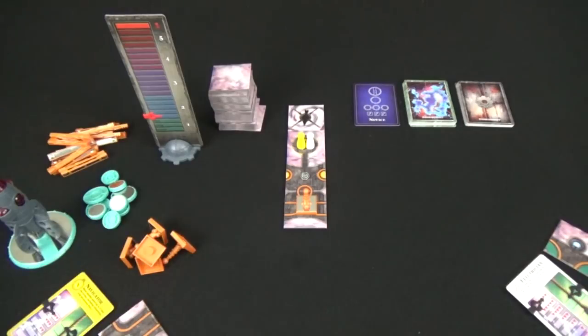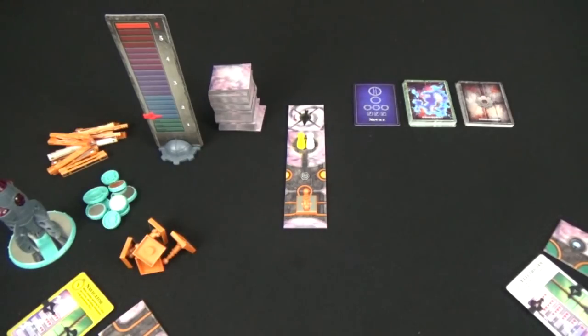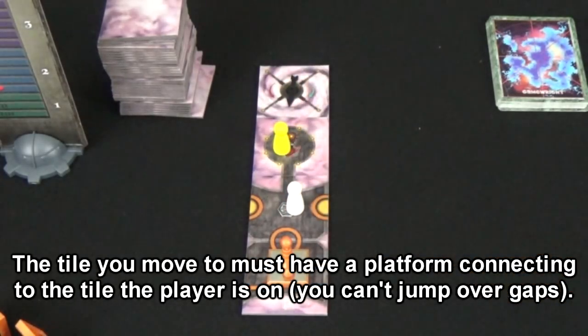The first player is the person who last traveled by air, or however you decide to designate the first player. When it is your turn you may take up to four actions. In this game you move in cardinal directions — up, down, left and right. You cannot move diagonally in one movement action.